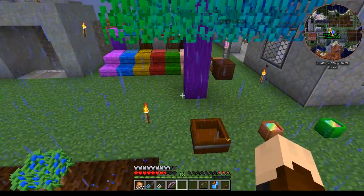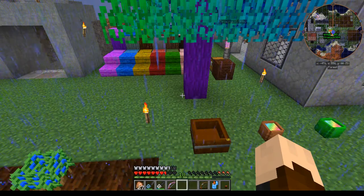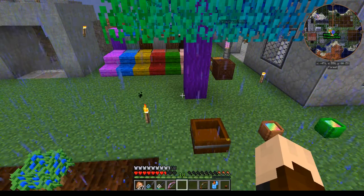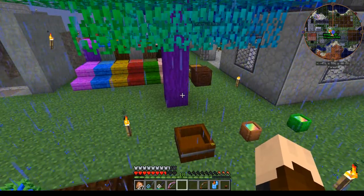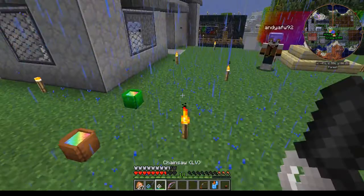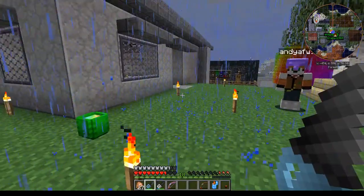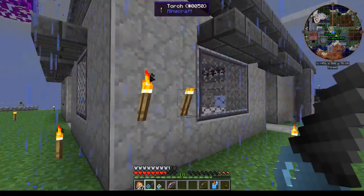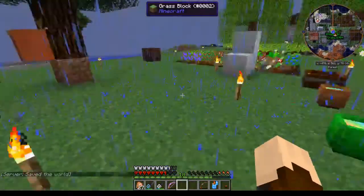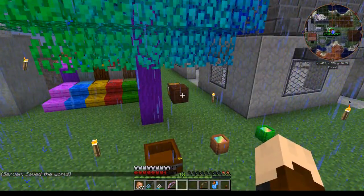All right, how's it going everybody? Here for the update video for GregTech 6 0513 and 0514. A couple of little fixes first: the mining drill, when it is empty, will still place torches. It was unable to do so when it was empty before this update.